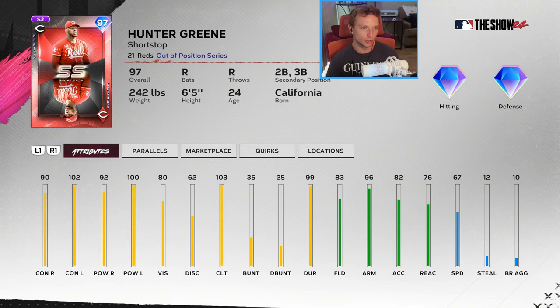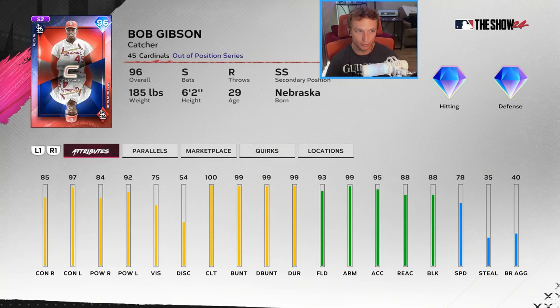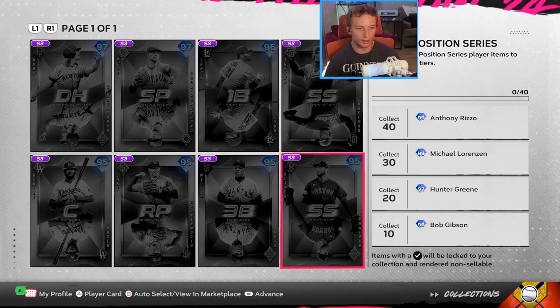A lot of pitchers are going to be in the shortstop position — Hunter Green is one, who also plays second and third. He's a tall guy so he'll have a tall strike zone. Bob Gibson is a switch-hitting catcher — not a lot of catcher-shortstop combos out there, and Kyle Farmer comes to mind. The hitting tribute is not terrible for a 96 overall and it's only 10 cards to get him, so it's pretty easy.